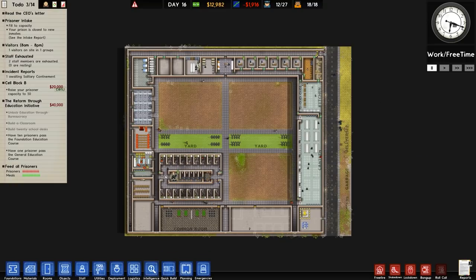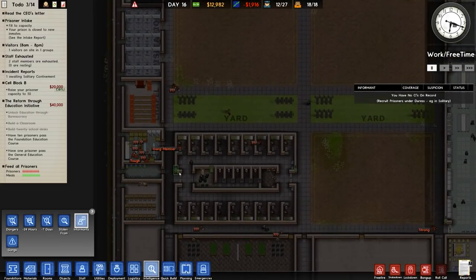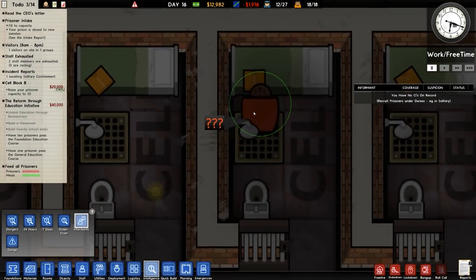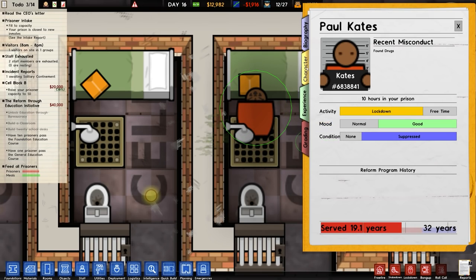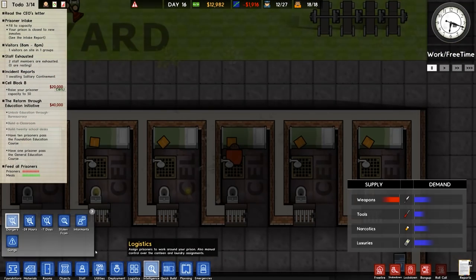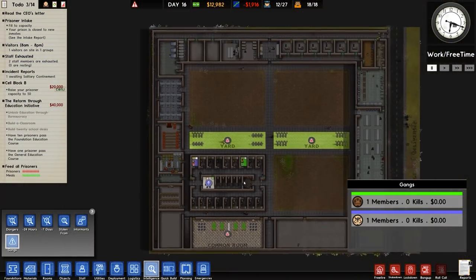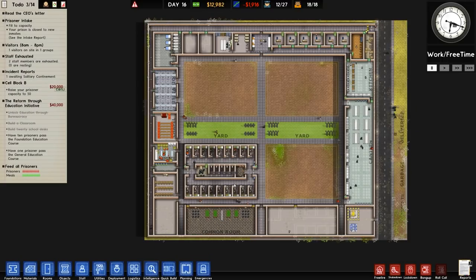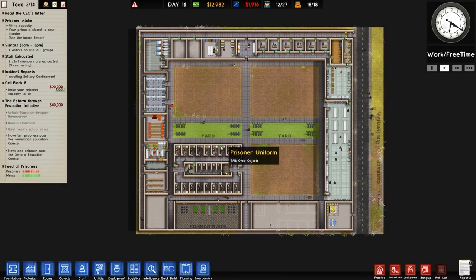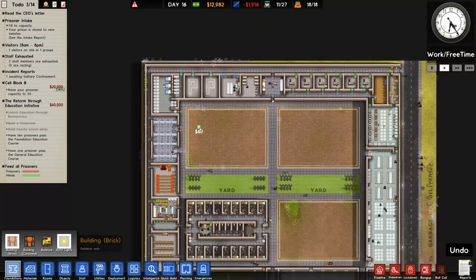What do we need to do? We need to find out more about our prisoners. That one there — unknown reputation. I'm going to go out on a limb and say green gang member. We need another building — yep, we need another building.